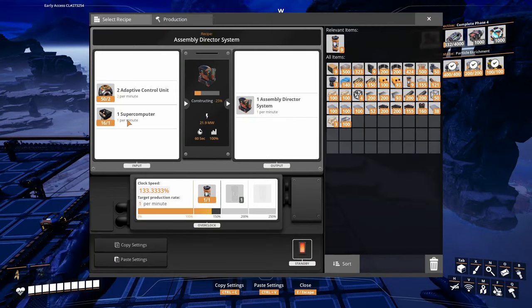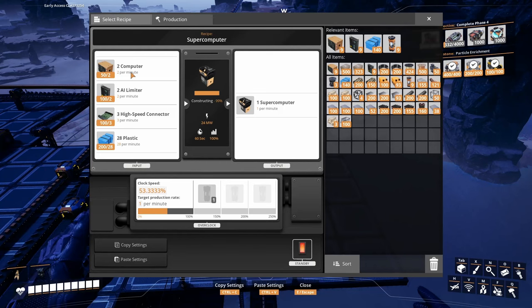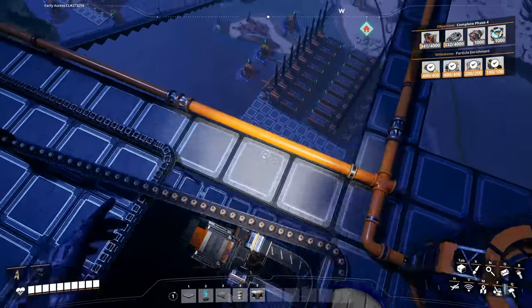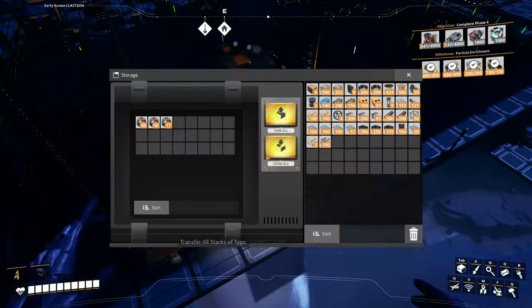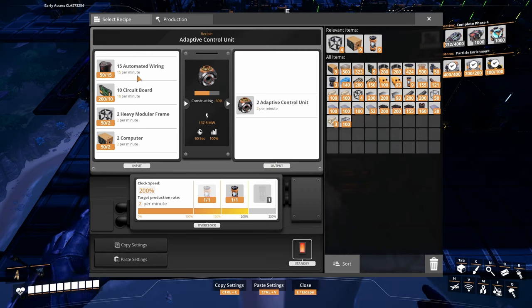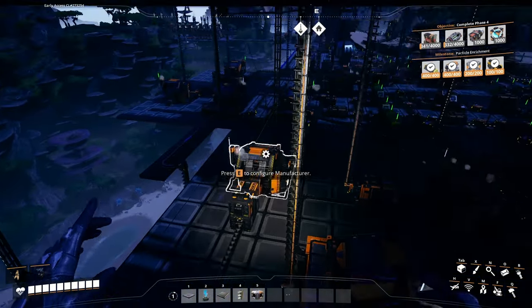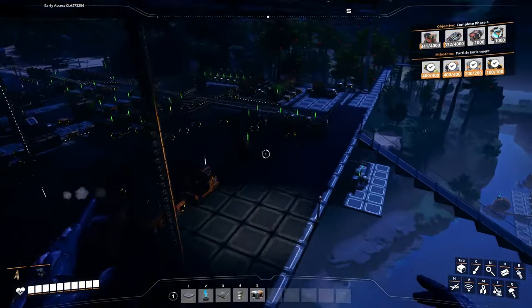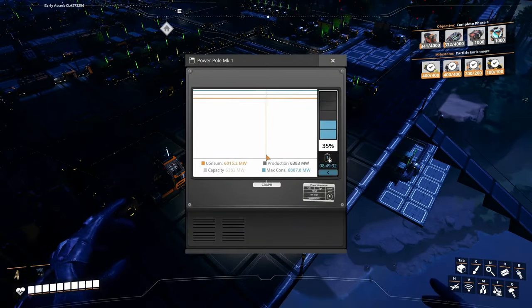Make 2 per minute — 2 supercomputers in here. We need 4 of those. We have some in stock but they're not enough. We gotta make this one make 4 heavy modular frames. This manufacturer is already upgraded to make 4. We're going to need 30 automated wiring — I don't think that's going to be an issue. But at this point I cannot increase the production because — guess what? Power.